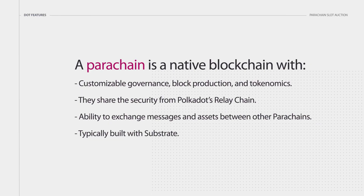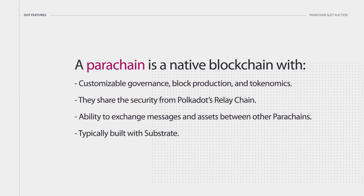What's so special about a parachain? What features do they have? A parachain is a native blockchain with customizable governance, block production, and tokenomics. They share the security from Polkadot's relay chain, have the ability to exchange messages and assets between other parachains, and are typically built with Substrate.